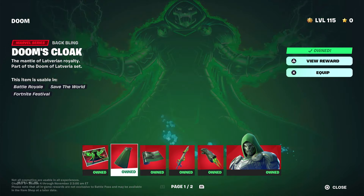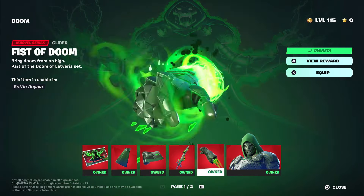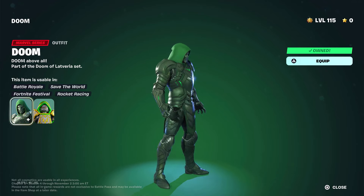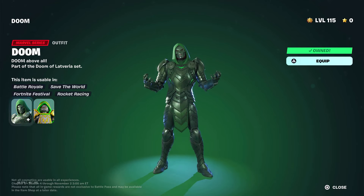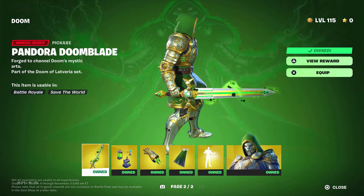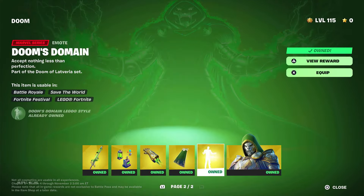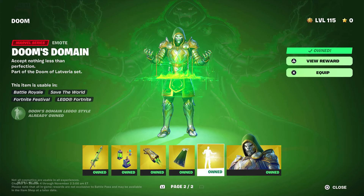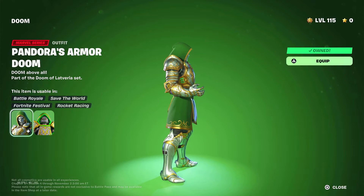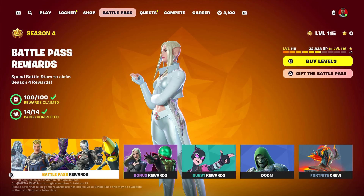Finally, the best skin in the pass: Doom — my favorite Marvel character — and his set does not disappoint. The Doom Blade, his glider, and you go into a menacing position on it. This skin is insane and amazing — it's the best skin. The Lego style is cool. The Pandora version has decorations, Pandora's Fist of Doom, Doom's Pandora Cloak, and his emote. The Pandora Armor Doom is still the best skin in the pass. Anyway, thank you for watching my Chapter 5 Season 4 Battle Pass review — I'll see you all in the next one!